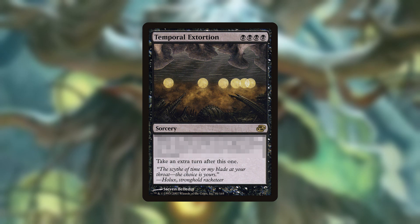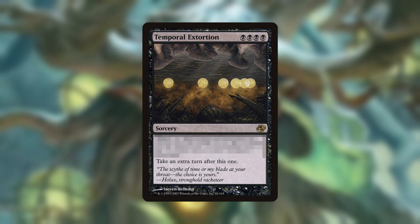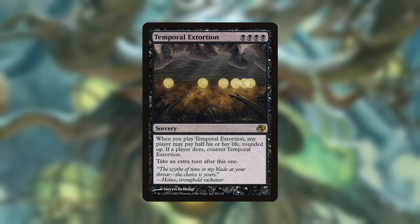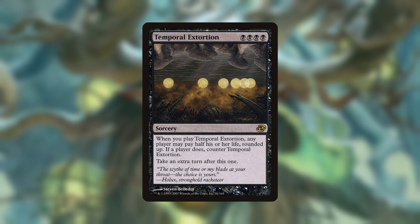You might want to grab a headlamp for this last one, because we're delving deep into the caves of jankdom. A lot of players might not know this, but there's a mono-black extra turn spell in Magic. Temporal Extortion costs 4 black mana and lets you take an extra turn. Not only that, but this card also has more text! When you cast this spell, any player may pay half their life rounded up. If a player does, counter Temporal Extortion.